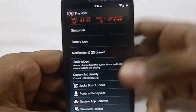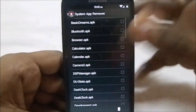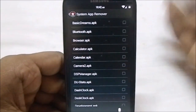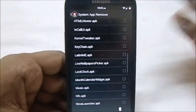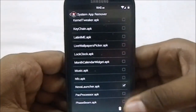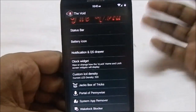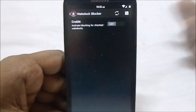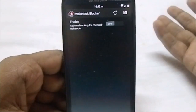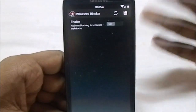It also features a system app remover, which is really handy. For example, if you want to install the Google Experience Launcher, you can remove Nova Launcher from here. Just be advised it can cause problems if you delete something essential. It also has a wakelock blocker, which you can experiment with to see if it benefits your battery life.